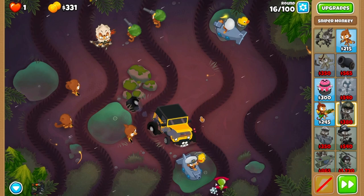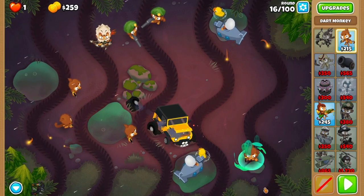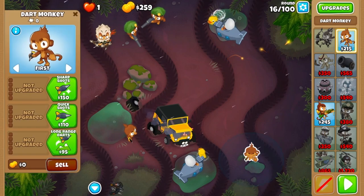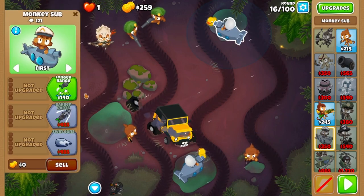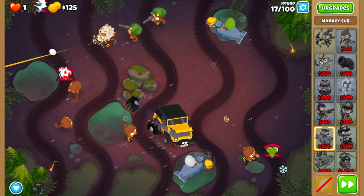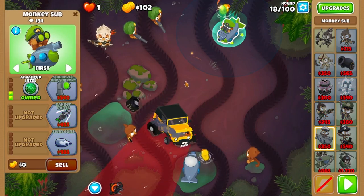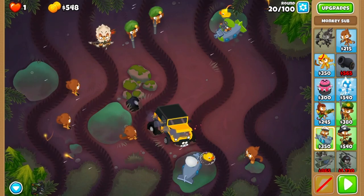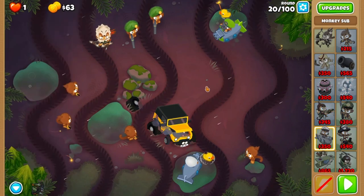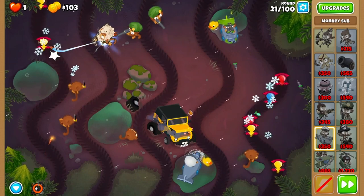Chill through round 16 and after it's completed, grab a dart monkey at the top of the small puddle. Don't grab it during the middle of round 16 as you need to buy as much time for rapid fire's cooldown to come back up. Grab longer range on the top sub and then immediately rapid fire at the start of round 17. After round 18, grab advanced intel on your top sub. Rounds 19 and 20 should be no problem, so get twin guns on your top sub and then immediately rapid fire at the start of round 21.